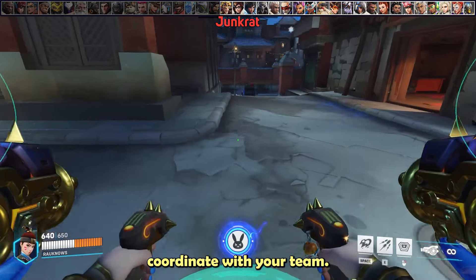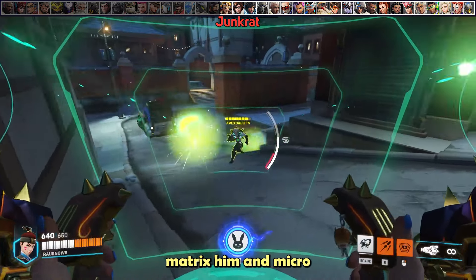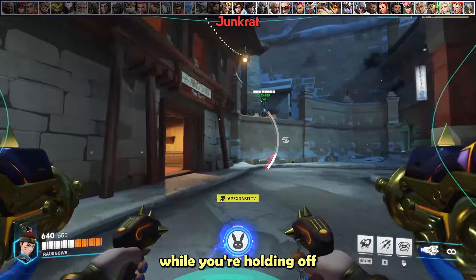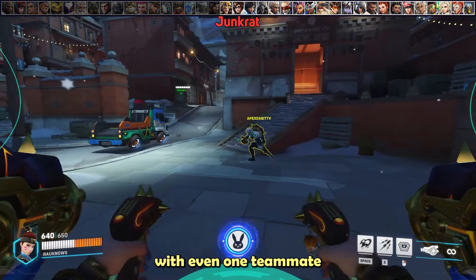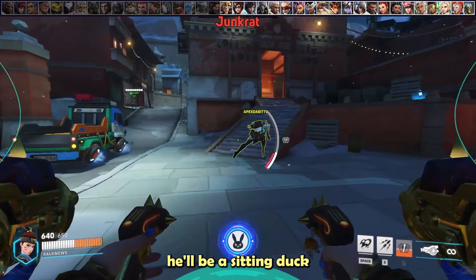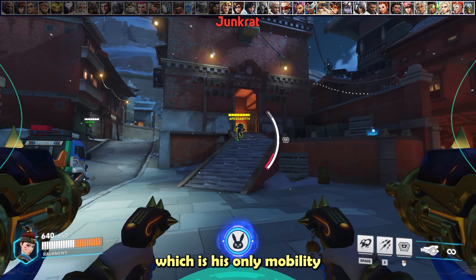Against Junkrat, coordinate with your team. If you can, get in his face, defense matrix him, and micromissile him at the same time while calling out to your team to focus him. Your missiles with even one teammate shooting will blow him up very quickly. He'll also be a sitting duck because his mine will get eaten by defense matrix, which is his only mobility to escape.